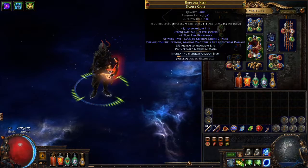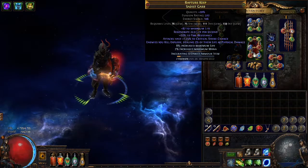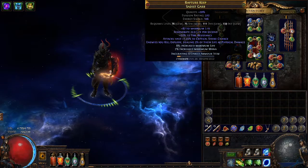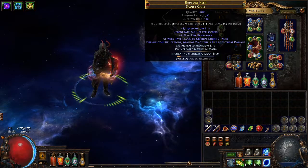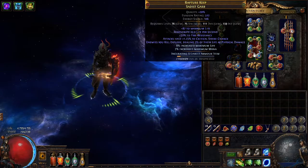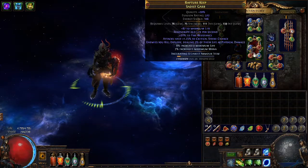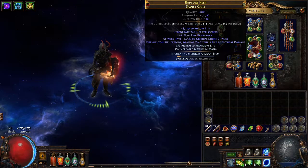The end result was amazingly lucky. I crafted percent life and mana and then slammed the last suffix hoping for a resist or spell crit, but the game felt I'd had enough and gave me life regen instead. Thank you for watching. I hope I taught someone something — if you find any errors, leave a comment down below and I will see you next time.